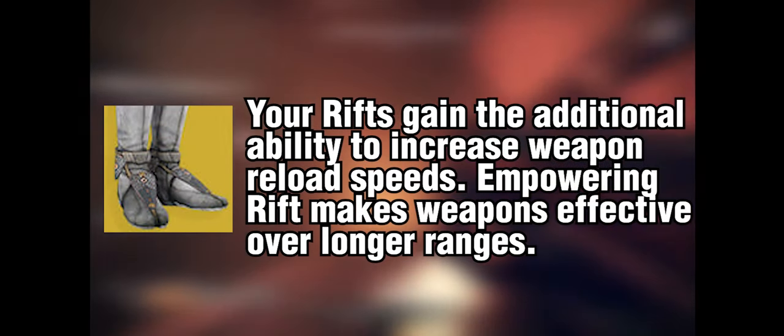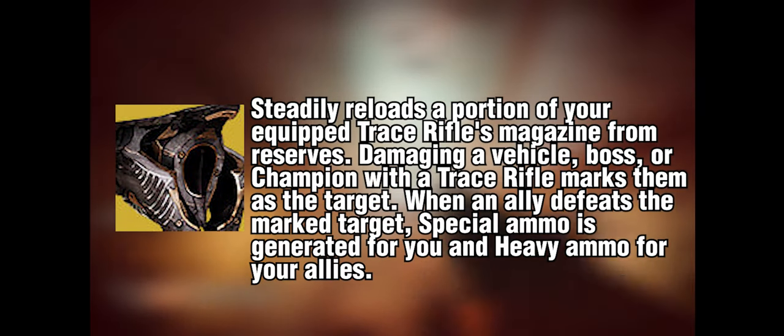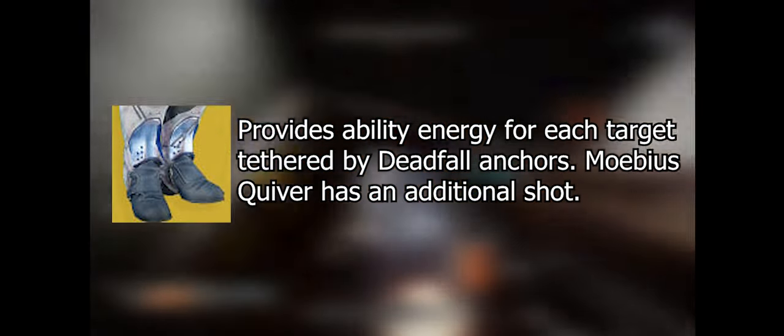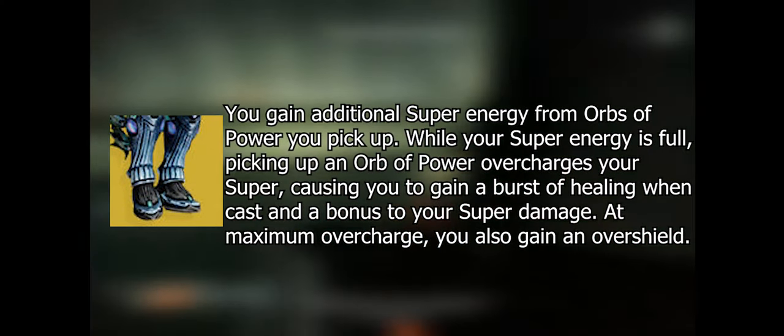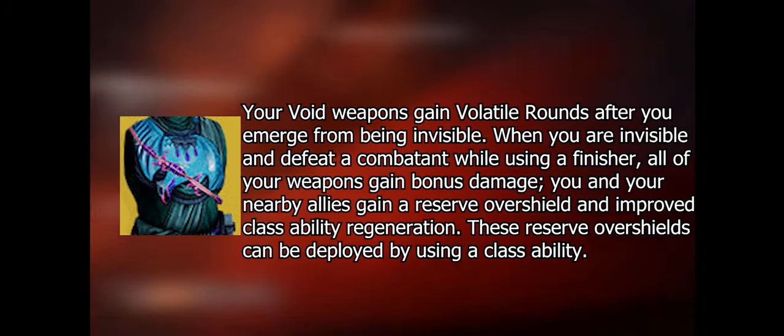Lunafaction Boots are also great for passive reload speed for all weapon types. Xenophage is very good for ammo regeneration, as well as Aeons for every class. Hunters have Tether to weaken enemies for 30%, which stacks with Well of Radiance, and Gathering Storm is also very high damage. Hunters have Lucky Pants to boost hand cannon damage, which can put up some high numbers. Orpheus Rig is another option to enhance your Tether, and Star-Eater Scales will increase your super damage — it also works with Gathering Storm and all supers. Assassin's Cowl is very good for survivability, and Gyrfalcon's Hauberk can help with survivability and ad clear.